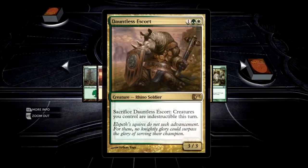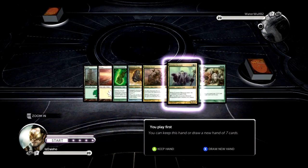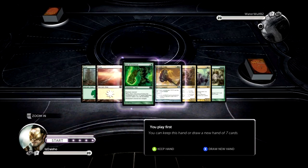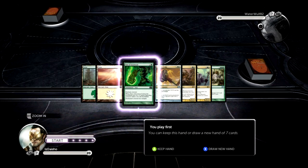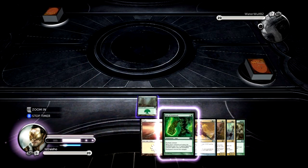Man, this hand is rough. I have this Dauntless Escort, it locks down a Hierarch. Fist of the Ironwood's pretty good, but I'm on the play and I only have two lands. Although I do have both colors. Got some pretty decent mid-range game. Behemoth Sledge - yeah, I'll keep it. What's the worst that could happen?